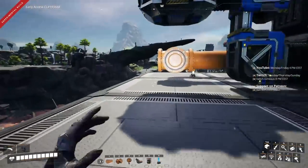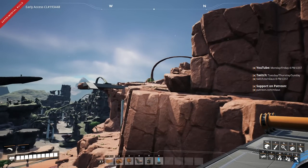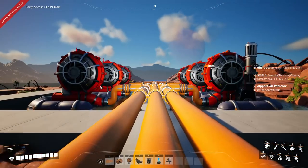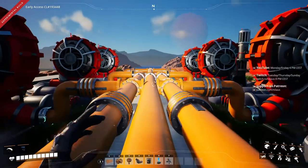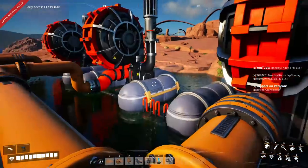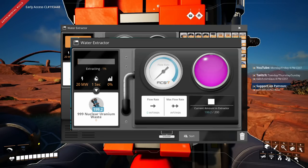The next part is setting up the water extractors — it's going to be an absolute nightmare. One thing to be mindful of: I had a bug in this release where after saving and reloading, the water extractors went from working correctly to completely broken. I had to take them all out and place them again, which was not great. That's why we play on experimental.